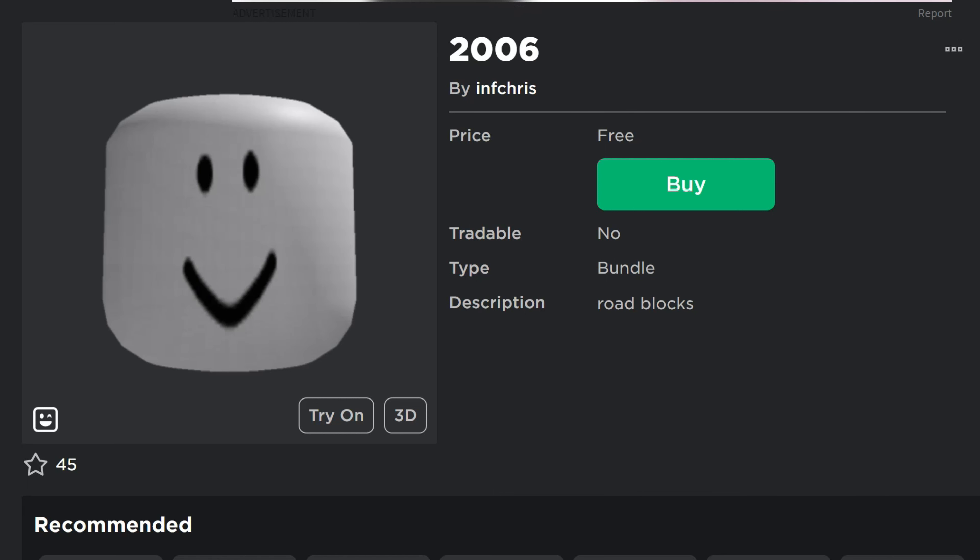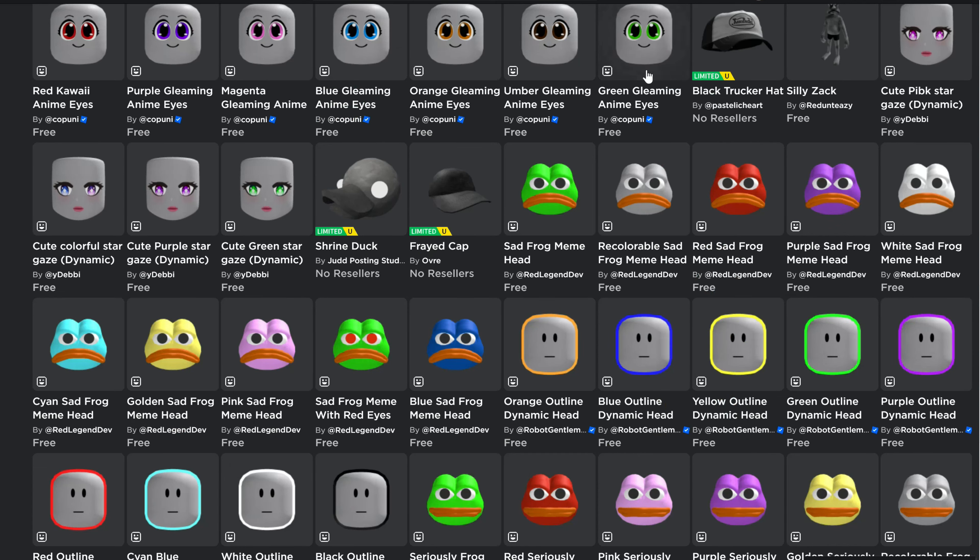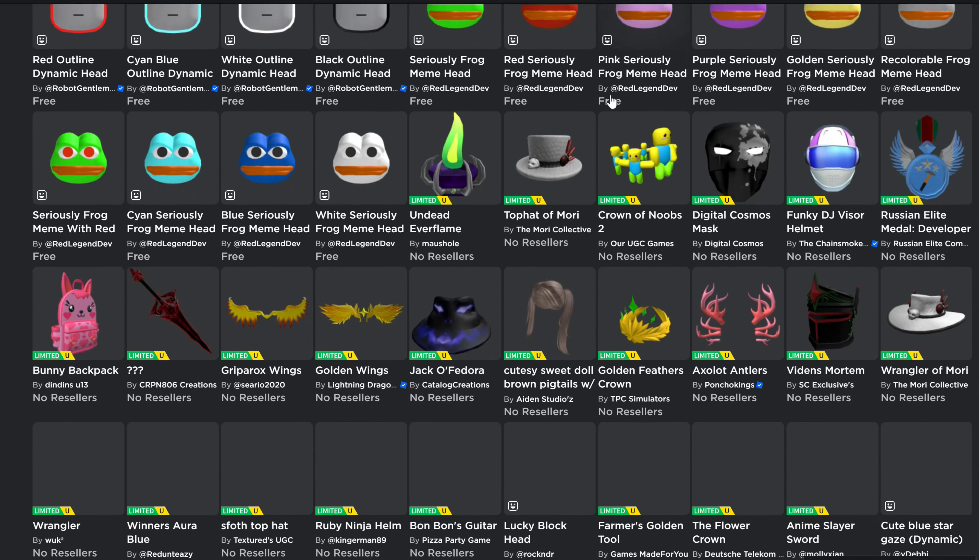We've got the animated default smile — another fairly classic-looking one. And then there's 2006, which is another very classic face — the original face for Roblox from back in the day.